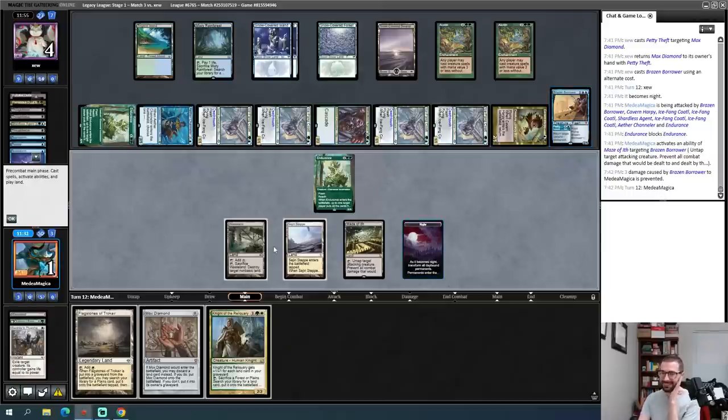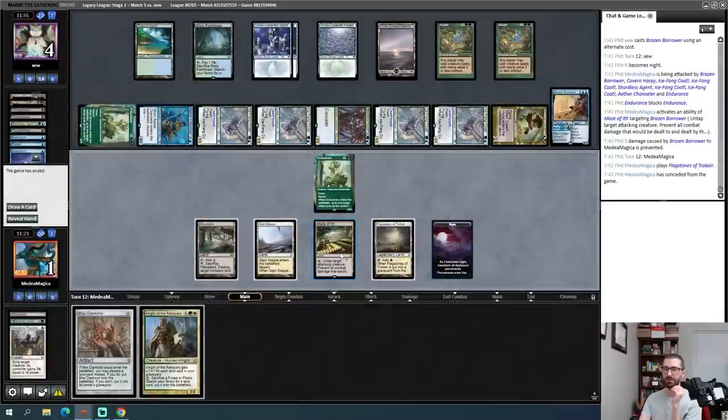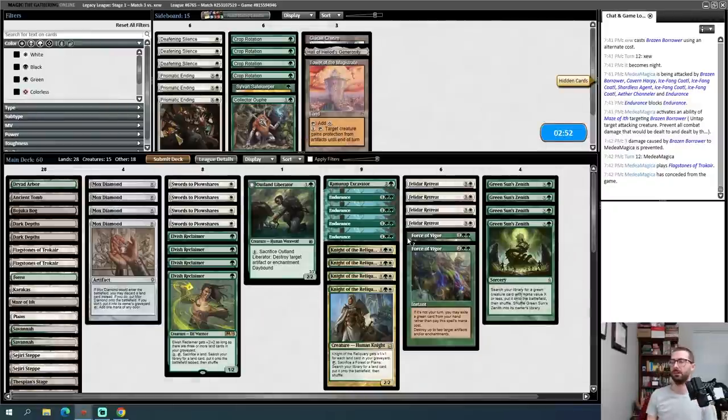I'll still sacrifice Karakas even facing legendary creatures — let's grab a Thespian Stage. I'm one mana short of making the Depths combo work this turn. If I Crop Rotation for Yavimaya, that's one short. Is it strictly better to play Knight of the Reliquary here? I play Knight of the Reliquary — it's not going anywhere next turn. I'll sacrifice a land — Wasteland on Thespian Stage could be awkward, but it makes it much less likely I die in combat. I won't attack with Elvish Reclaimer. Goblin Sharpshooter — this is a very combo-oriented approach and my opponent can use it as a mini machine gun.